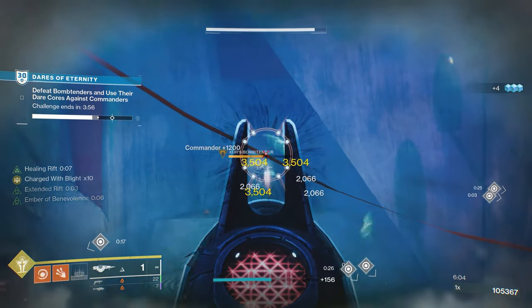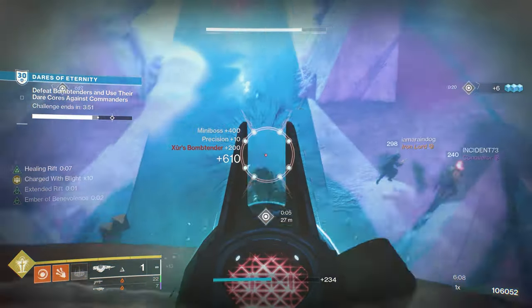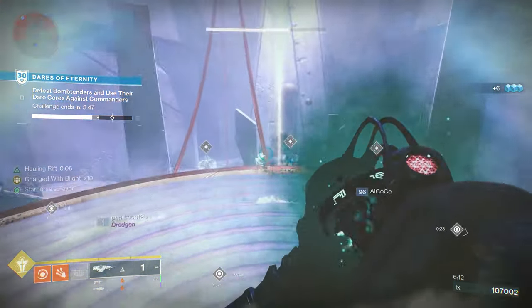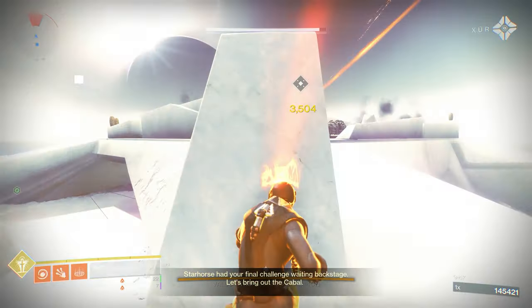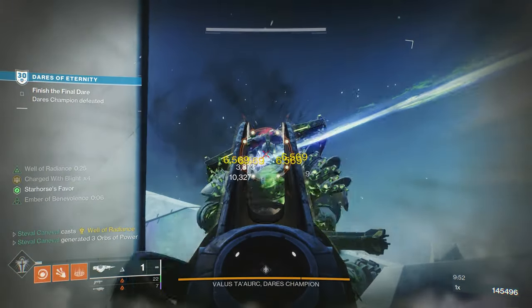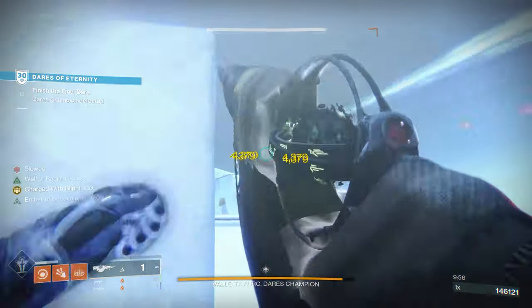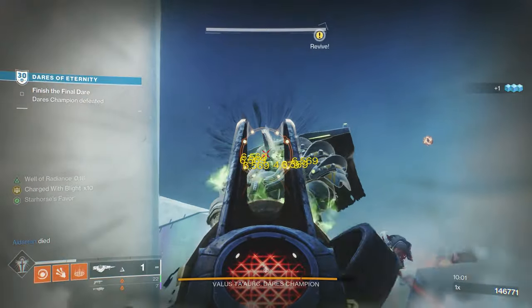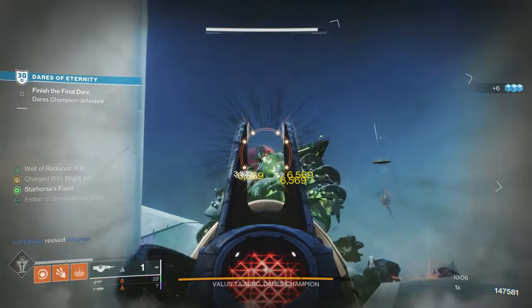At no point are you going to be at zero health and without the damage bump of Touch of Malice. Plus, you get to help your teammates while having fun decimating everything. The only downside is you're locked to your own rift. Not to mention, when you use your super, those Seekers will still appear and seek anyone outside of it. This build is both selfish and selfless — selfish because you get to use a fun gun forever, and selfless because you heal your teammates without even trying. Plus, the damage you put out is buffed by Well of Radiance, and then add in any special and heavy weapon you want for even more damage output.